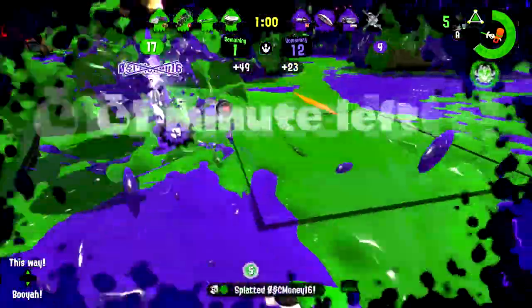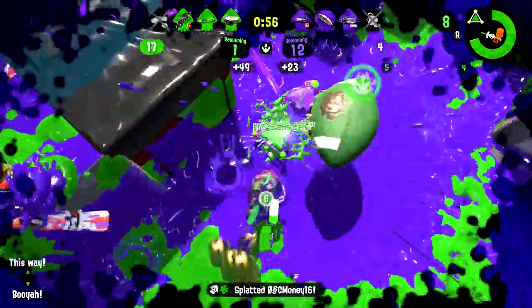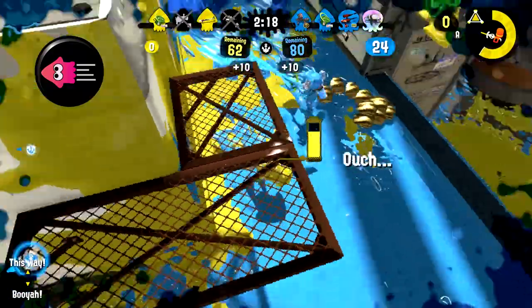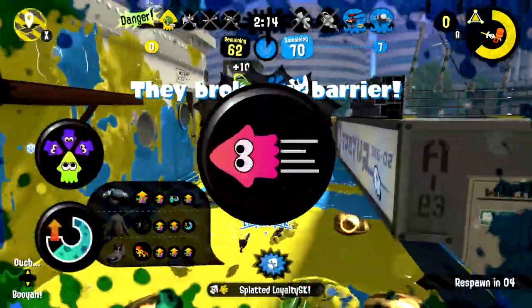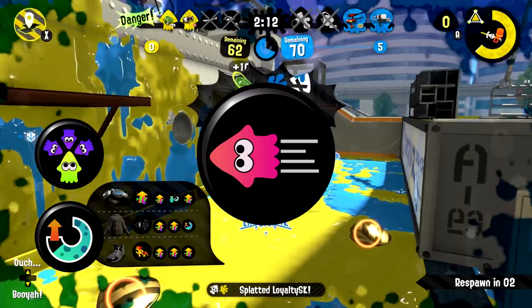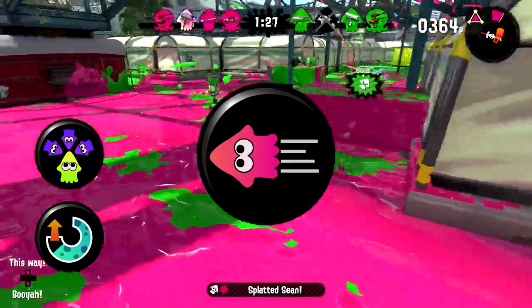Ink management abilities can be game-changers when used on a Charger, but I choose to recommend other abilities, primarily swim speed, tenacity, and special charge up. Swim speed is primarily used in aiding escapes and just moving around in general. Chargers don't spend a lot of the game moving around, but when they do, it's important they move as quickly as possible.